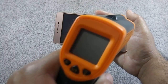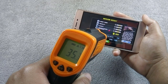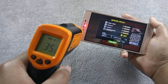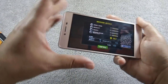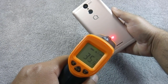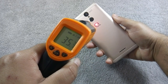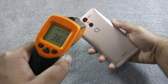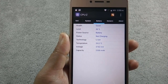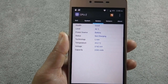Let me show you the temperature now. Maximum temperature is around 37 degrees on the front, and temperature is also touching around 37 degrees on the back. Phone is warm but not hot, so you are not going to face any problem holding the phone while playing games. I have played Dead Trigger 2 for 5 minutes and battery drops by 3%.